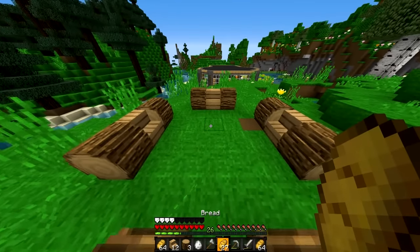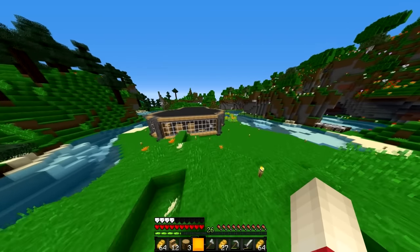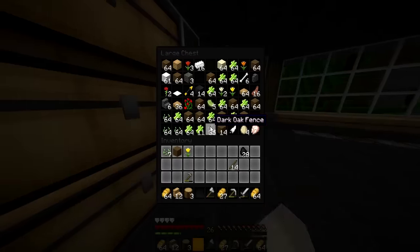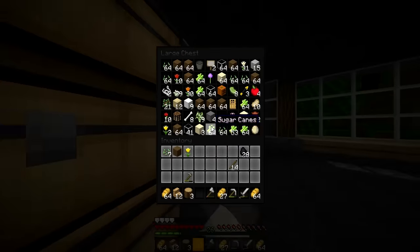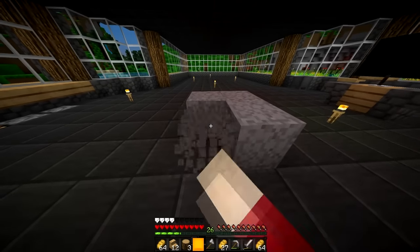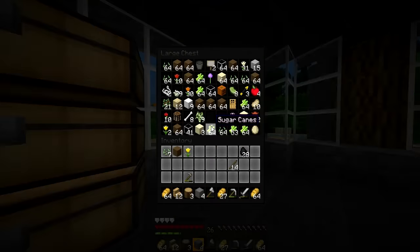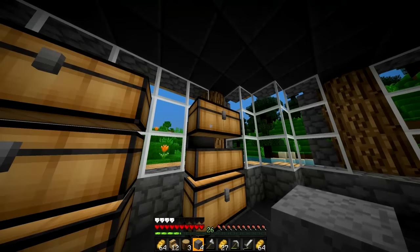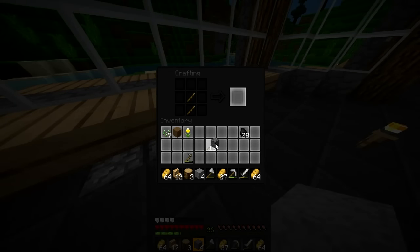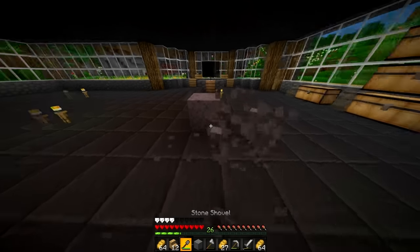There we go, and then we just add the campfire in the middle. Oh wait, we need flint and steel. Do I have flint? I don't think I do. Let's try to get one quick. I need a shovel for this to be faster — yeah, that'll be faster. We don't have one? Let's just make one real quick. There we go.